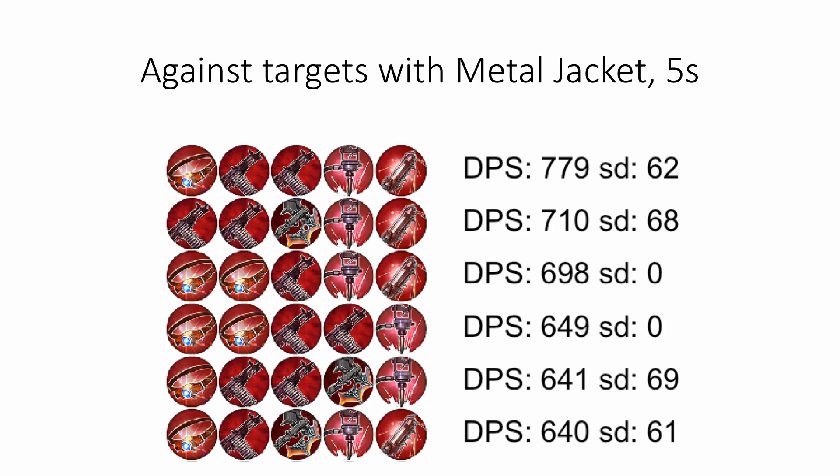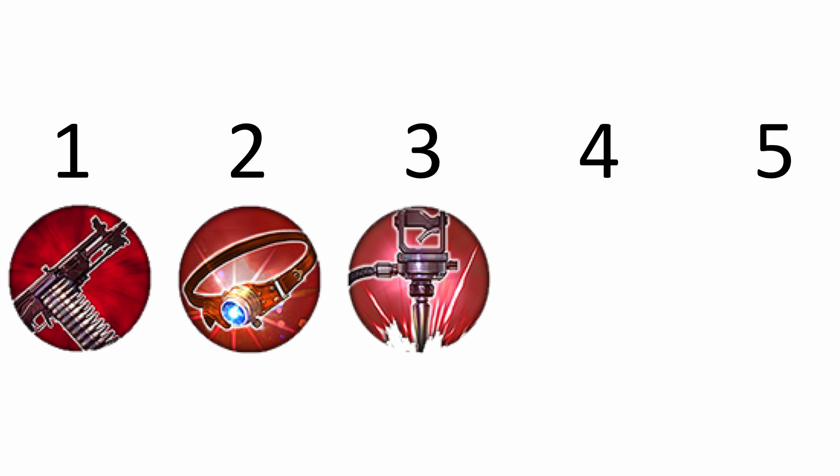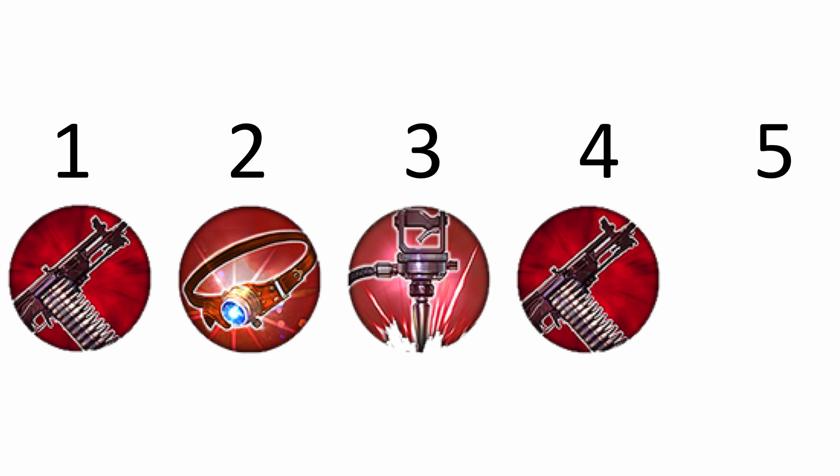So this build is looking like it's standing up to a lot of analysis. But the order in which you purchase the items may need to change, now that the top builds en route to five items have changed. Tornado Trigger ranks high on both the armored and unarmored lists for five-second fights, so let's start with that. Tornado Trigger and Monocle together are a pair that ranks high on both lists also, so let's go there next. Then adding the Breaking Point next ranks only a few damage per second away from the top spot on both three-item lists. Then we add a second Tornado Trigger, which gets to the top spot on both four-item lists. Then we get to the full build.